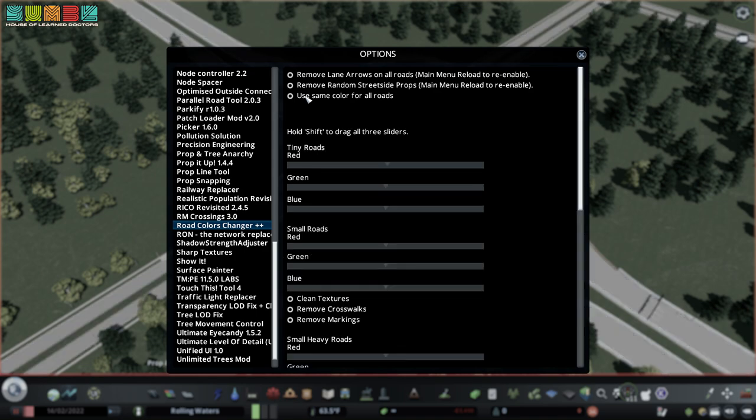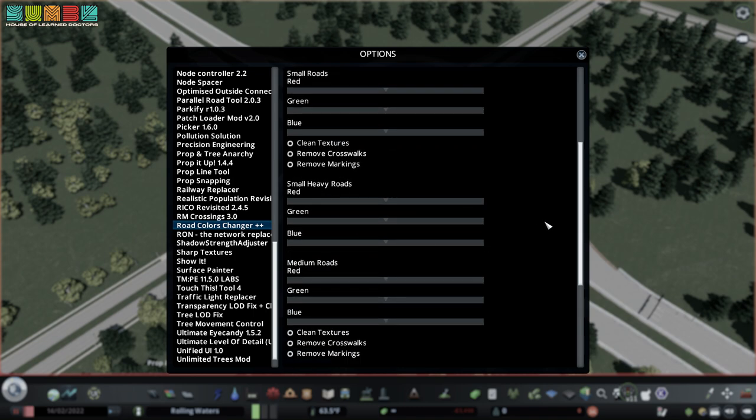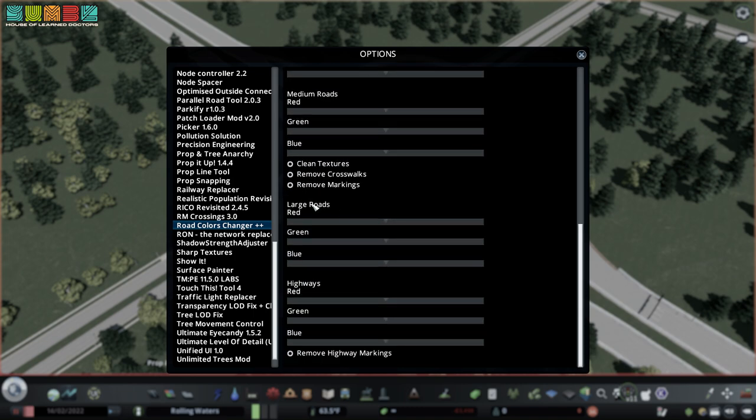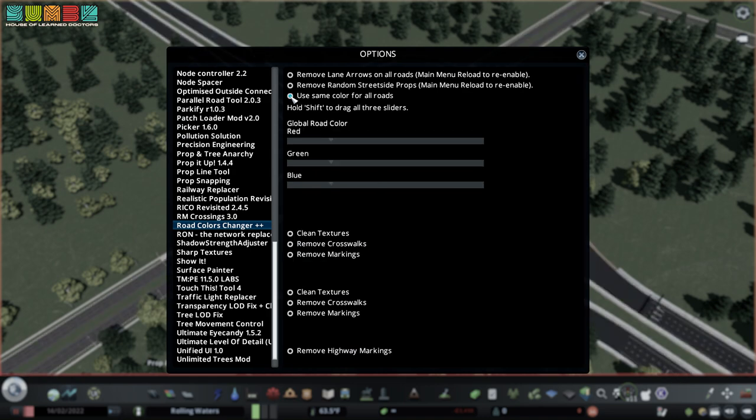If you don't use same color, you can do it by individual roads — tiny roads, small roads, small heavy roads, medium roads, large highways — you can change them all individually. I am lazy, so we're just going to check 'use same color for all roads.' And also, it's the result I want. I want them all to be the same. So 57 across the board is good for me for the RGB.